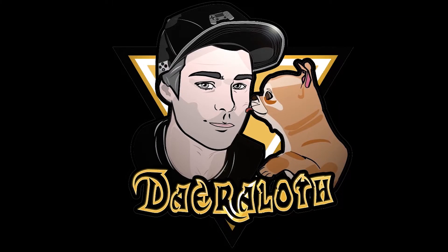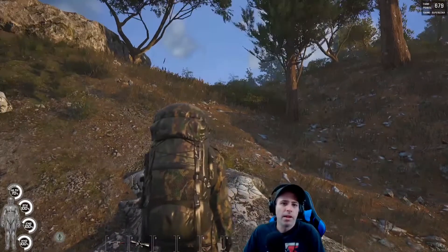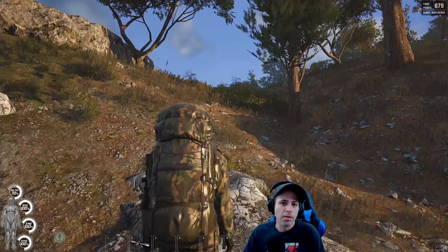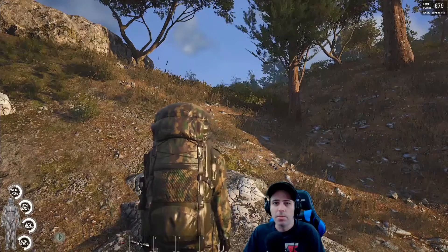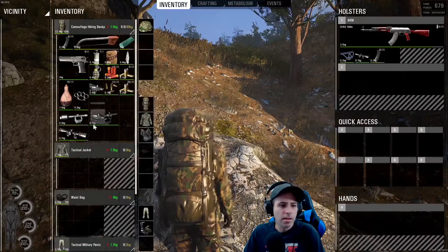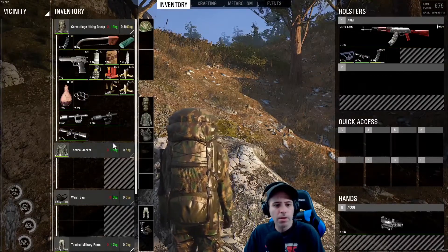So apparently the devs have added binoculars to the game, yet nobody has been able to find them. I'm pretty sure they screwed up some wires and they're bugged, or not actually in the game. It seems like there's only a test version that can be spawned into the single-player version. What you can use instead is one of the scopes now in the game.